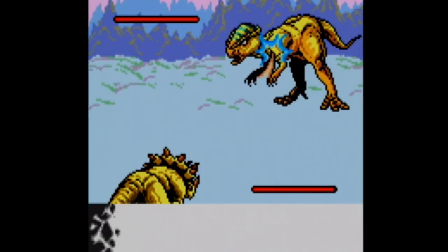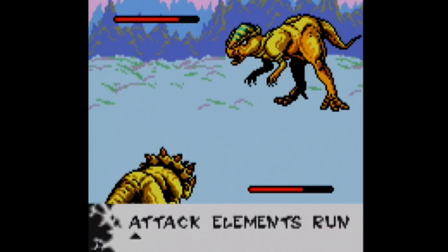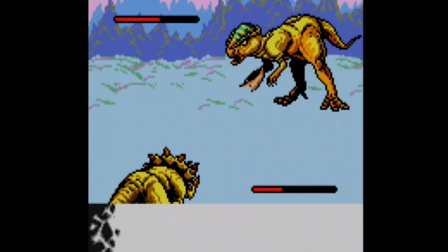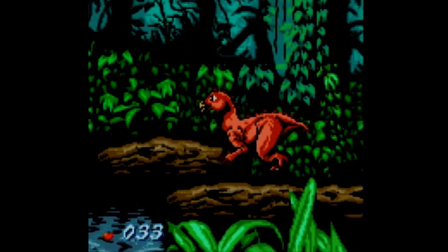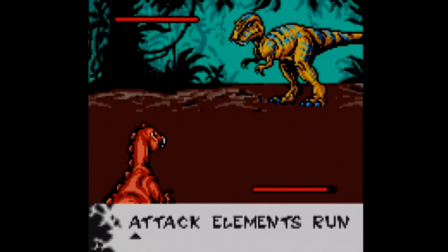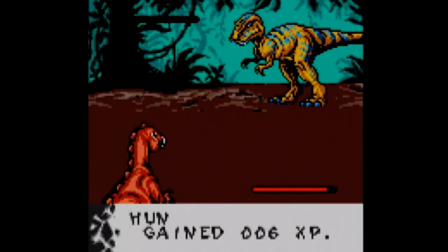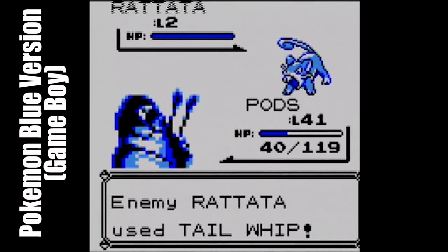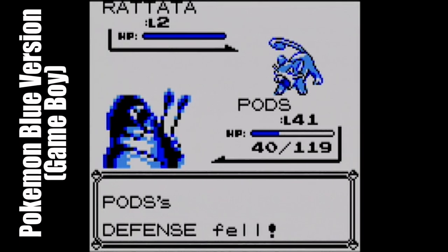We haven't even touched on the battle system yet, but as I mentioned earlier, it's traditional turn-based RPG fare with dino on dino action. Battles are random encounters that pop up while you're trying not to plummet to your doom, and at a quick glance, you might be thinking that this battle screen and how it's organized looks pretty familiar. Dinosaurus is often compared to Pokémon because of this, but apart from the combat screen visuals, nothing else is even remotely similar.